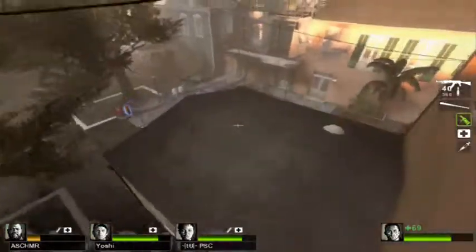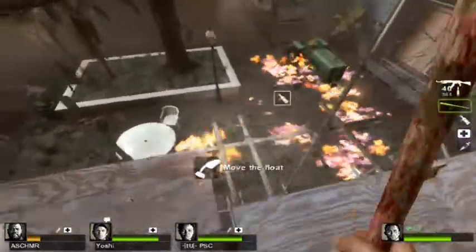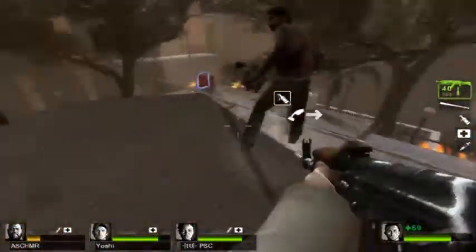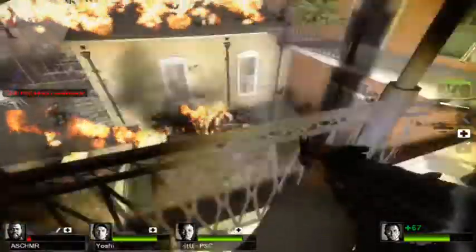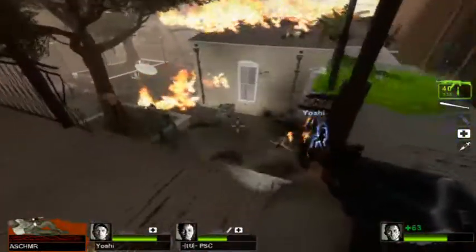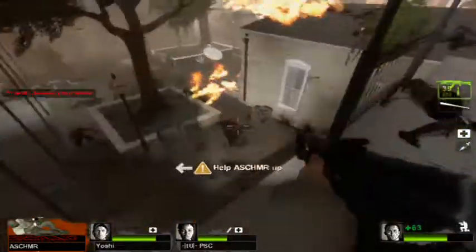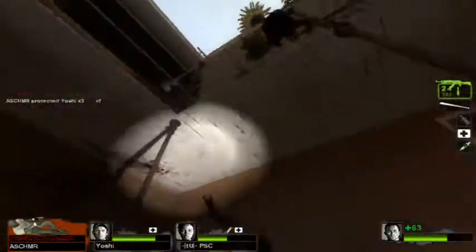I heard the tank coming, so what I want to do is Molotov him — got him, doing huge damage, because now he has to go all the way around. I Molotov him twice, then a third time, so the tank's probably at half health right now. Now we start shooting at him. Remember, Molotov is the easiest way to kill a tank. See how easy that was? We could have been really screwed because of the horde, but we weren't because we used those trusted Molotovs.